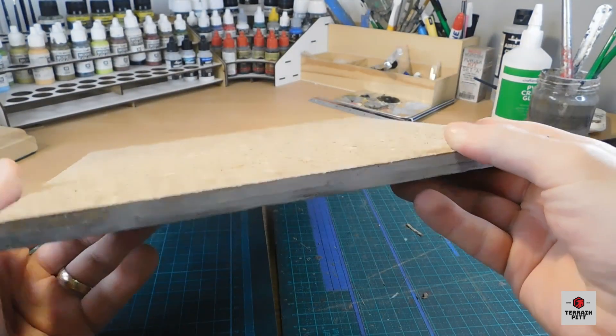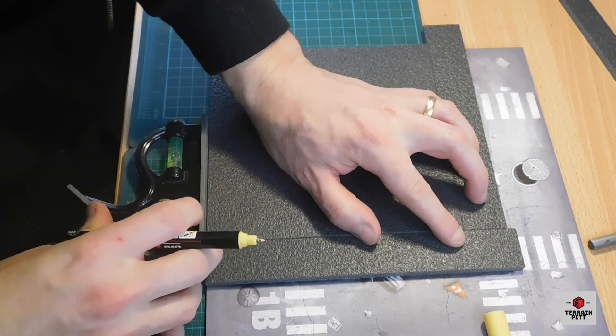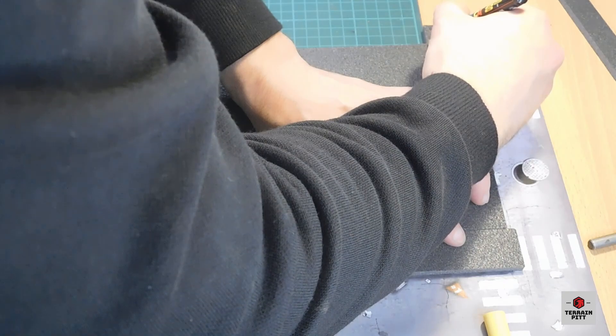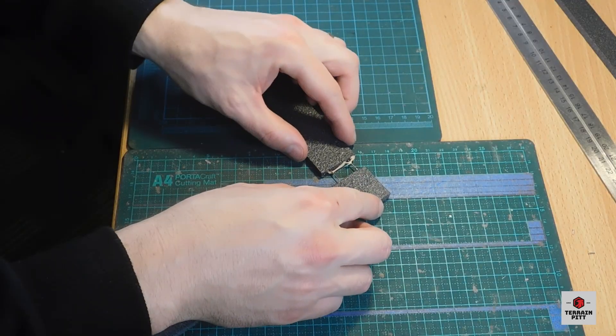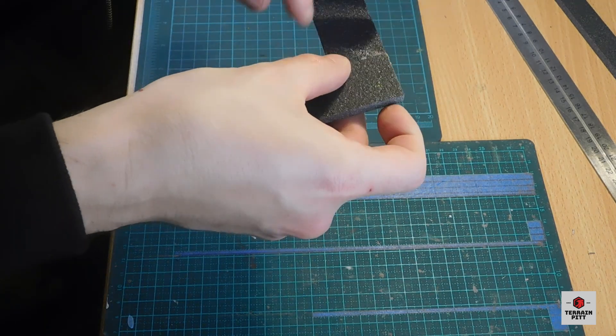Now it's time to add the pavement and building foundations. To do this I use 5mm AK construction foam. I cut out strips of foam about 3cm wide to build the curb inside, and ensure that the road is about 5cm wide. For the curb around the corner buildings I join two strips together using wood glue and pins.